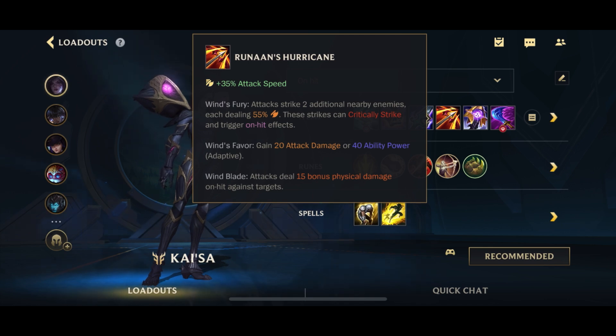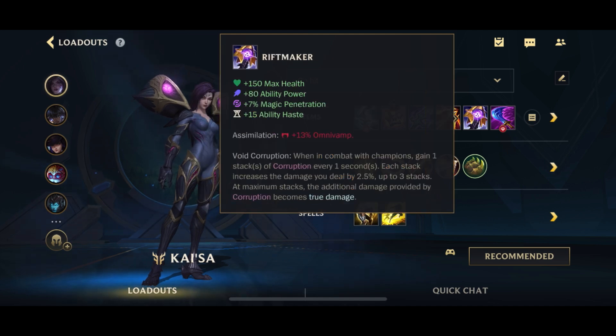I've always thought Runan's was an amazing item on Kai'Sa, even back when she first came out, simply because she can apply her passive stacks onto three people at the same time and proc them really quickly. The only reason Runan's hasn't always been in Kai'Sa's build is that she can just one-shot one person and focus on killing them instead. But it's still great into non-tanks too — you get attack speed, a little on-hit, a little AD, and of course the ability to attack three people simultaneously.